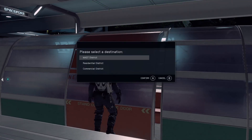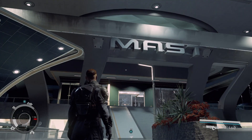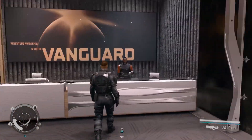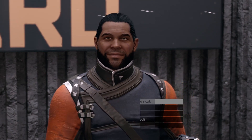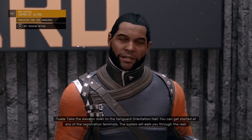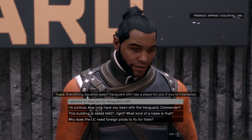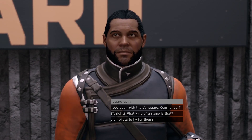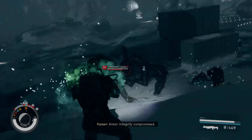First of all, you need to join the UC Vanguard faction. Go to the MAST District and you'll see the big UC Vanguard entrance. Talk to Captain Tuala and he will tell you to go to the Vanguard Orientation Hall. Start with the registration terminals, then go back to Captain Tuala and take the oath to become UC Vanguard.